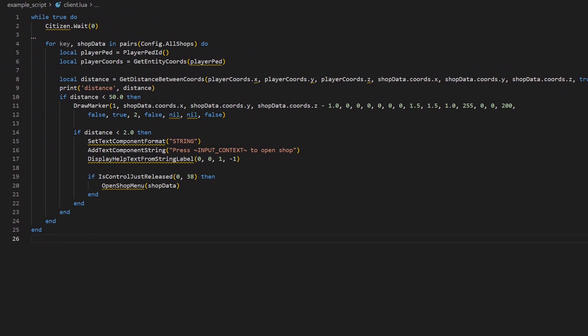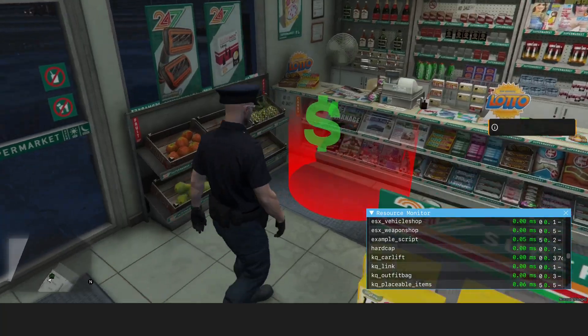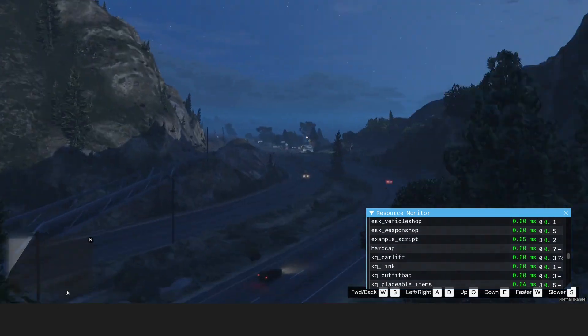The main idea of this loop is to go through all shop locations and track the player's location. If the player is near one of the stores, draw a marker and start listening for player input to open the shop menu. But there are several ways to optimize performance. First, we don't need to know the player's location every frame — 100 milliseconds is enough. Also, the player's PED ID and its location are being fetched for every single shop; we should move this logic out of the loop. Additionally, printing to console can get expensive fast, especially when printing every single frame, so let's remove it. As you can see now, the script runs at around 0.05 milliseconds in the shop and 0.01 milliseconds outside. That's an optimized script.